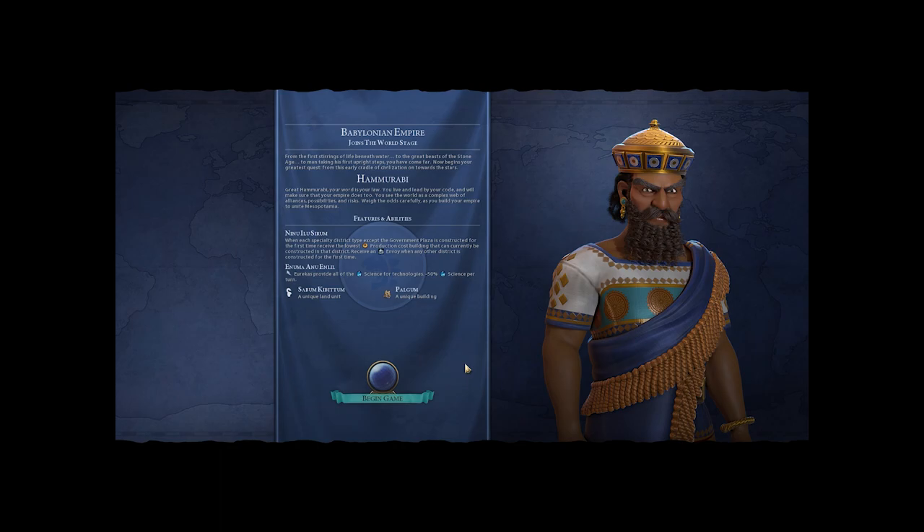Babylon is a very interesting civilization — it is unlike any other civ in the game. The unique ability, Ninu Illu Serum: when each specialty district type except the Government Plaza is constructed for the first time, you receive the lowest production cost building that can currently be constructed in that district for free, and receive an envoy when any other district is constructed for the first time. The second ability: Eurekas provide all of the science for technologies.